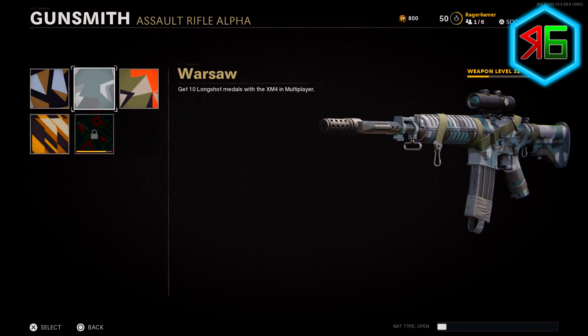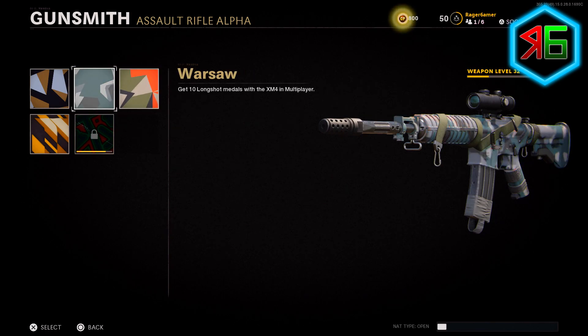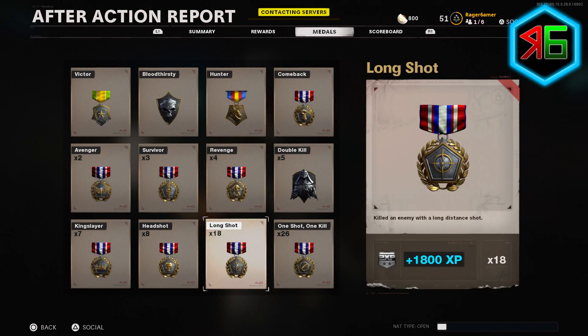In Black Ops Cold War you need to earn a lot of long shots for getting the gold, diamond and dark matter camos. I know how frustrating that can be, getting up to 50 long shots per weapon. In this video I'm going to give you the best maps and game modes, the best class setup, and the most important tips for getting long shots really fast.